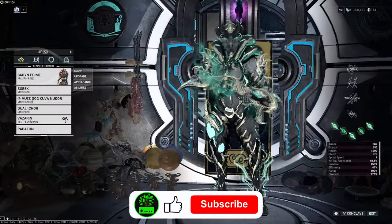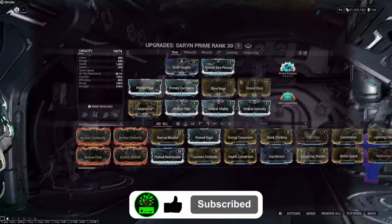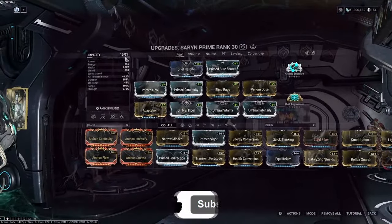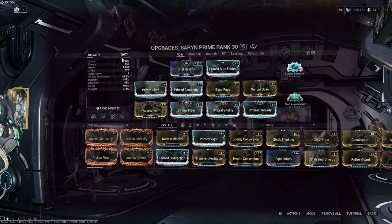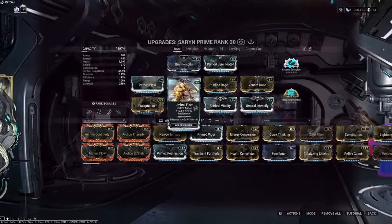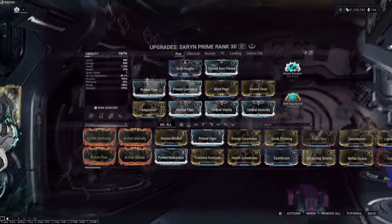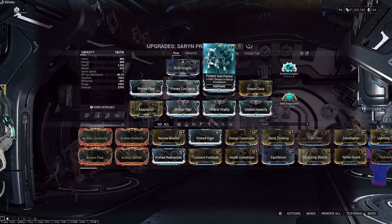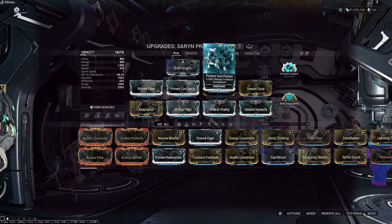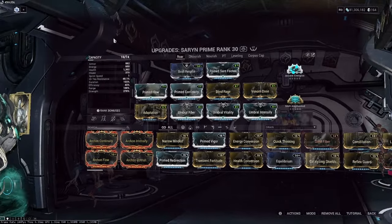Taking a look at the double Umbra Saryn, it does have three Umbra Forma in it, but as you can see you can take out one of the Umbra Forma and the cost will go up to 16, with two capacity left — so you can save an Umbra Forma. This build runs Energize, Prime Flow, and Continuity, as well as Adaptation. You don't need Prime True Steel but if you have it, use it. The build is fairly expensive.